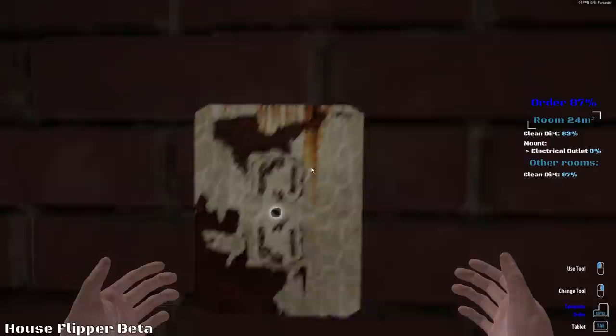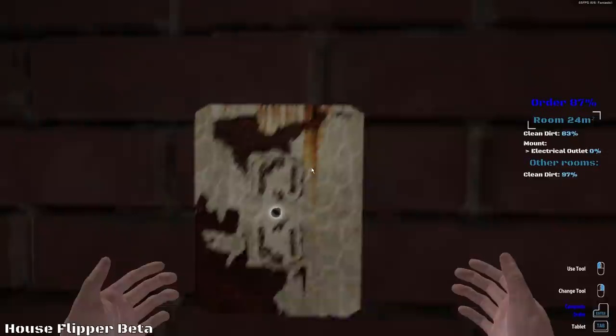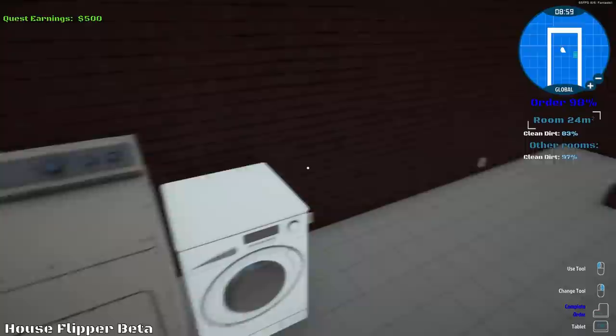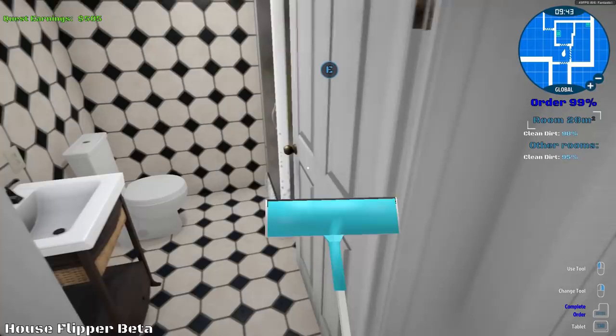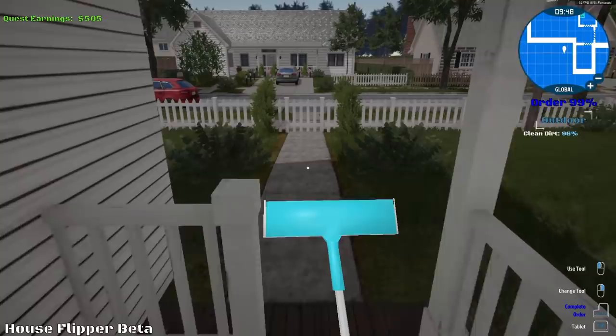Let's get into this electrical outlet and change it up. It's good. Other rooms — 97%. This room — 83%. What am I missing? It looks okay for now. I think we are pretty much done with this place here. Everything looks nice. Let's get out of here — that's all I can do for now. Order 99% complete.